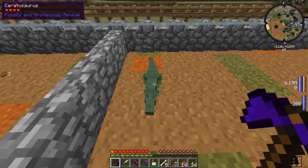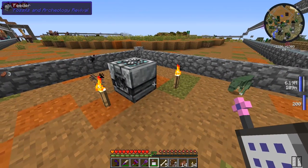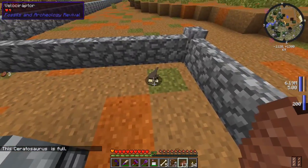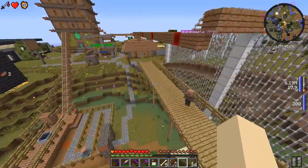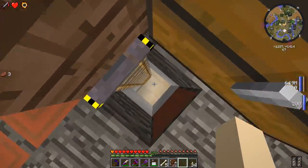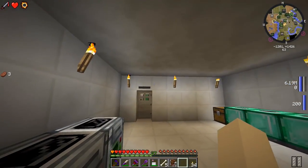Feel free to leave comments naming the velociraptor and the ceratosaurus. If you didn't watch to the very end of the last episode - I made these guys and also made a spinosaurus, but put them inside a golden lasso because we can't tame them yet. We can try that out once we get the skull on a stick. These guys eat steak, so let me put that in the feeder.